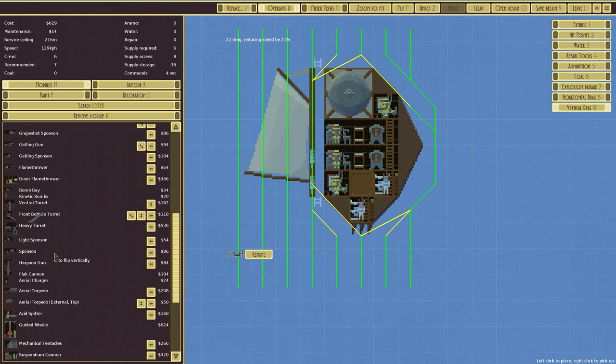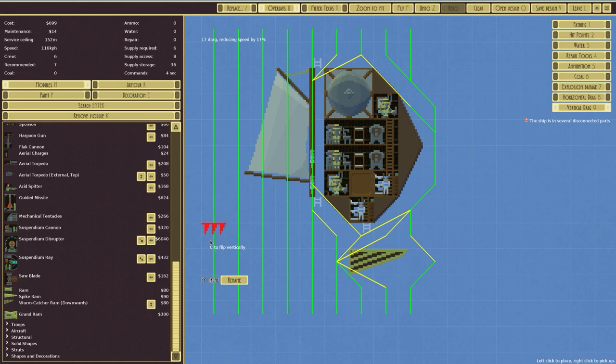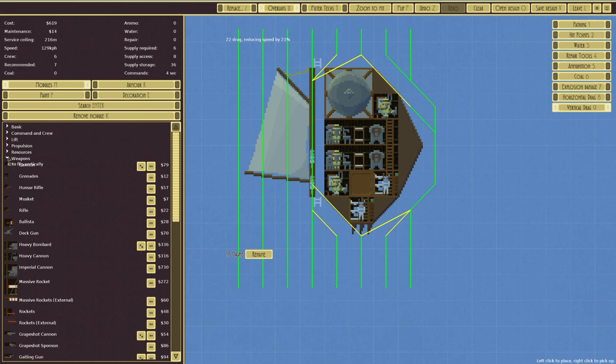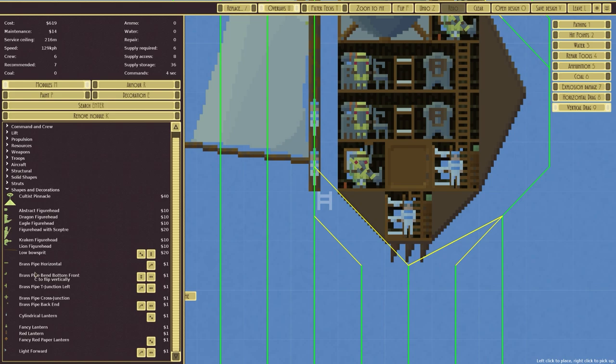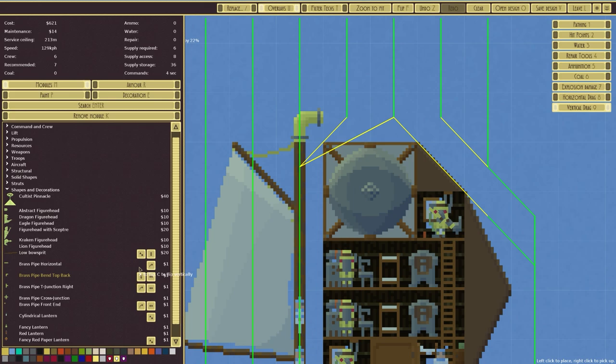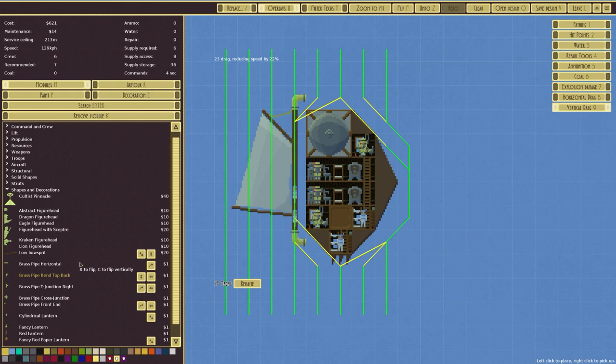We could put spikes on the bottom — I like the idea of spikes. It does increase drag by one percent but that's not really something I'm concerning myself with. When we go down it rams into it. We could technically put a ram on the bottom, or a cow catcher weapon there, but it increases the cost by an additional 80 — so no. Let's go with some shapes and decorations and connect the pipework up.